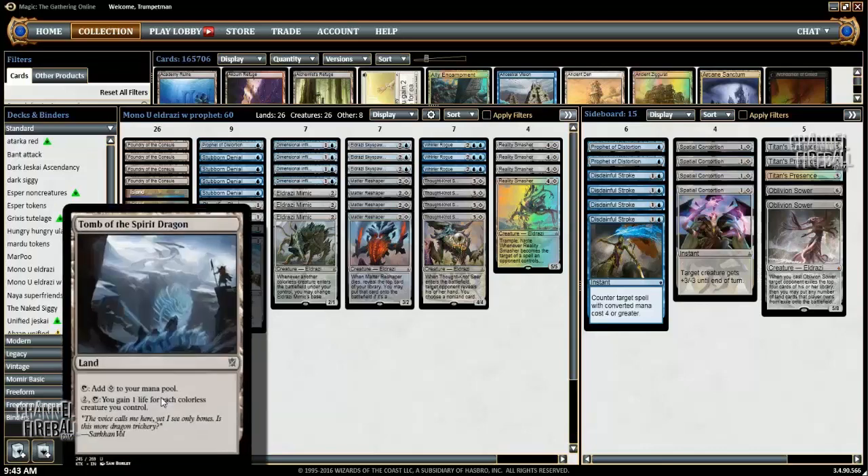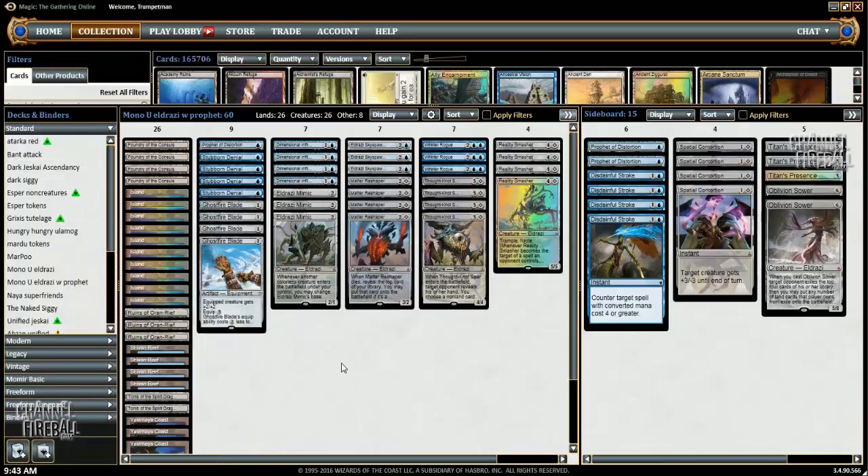This card actually has been pretty good for me. You basically can sometimes get into places in games where you're gonna be wanting to activate Tomb while developing your board just to win races. And sometimes the interaction you do have with Stubborn Denial and just the big creatures you have make it so that gaining life gives you enough time since you don't have actual removal in your deck.